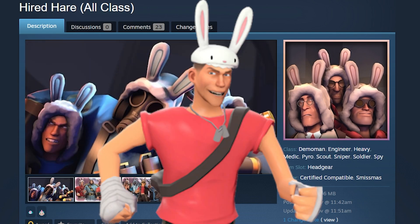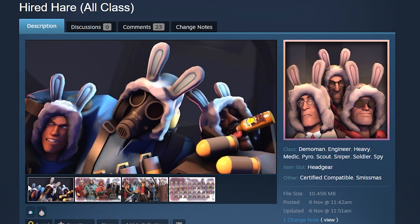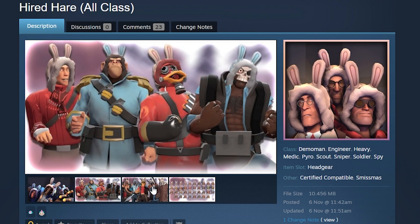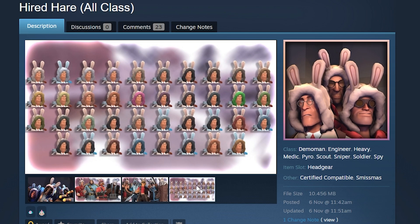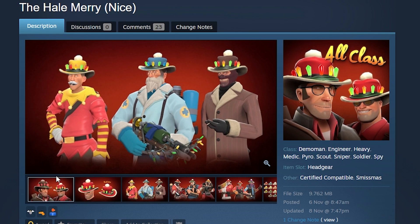The Hired Hare is a bunny item that makes the Maxis hat completely obsolete. I don't know if that's a good thing, but I think it's kind of fun. It does fare well with the Christmas theme. Imagine if this gets added and everyone who has a Maxis hat experiences a five-key drop in value — that would kind of suck. But hey, I think it's cool.